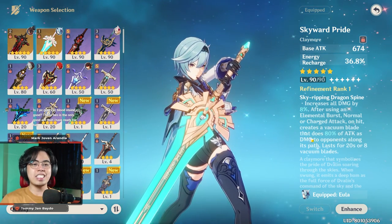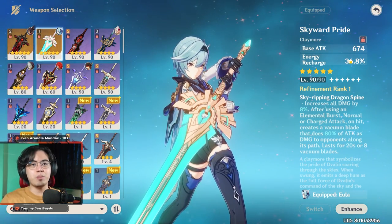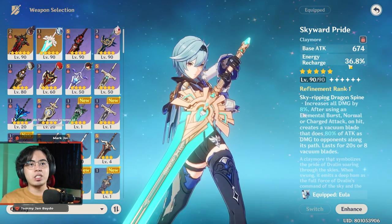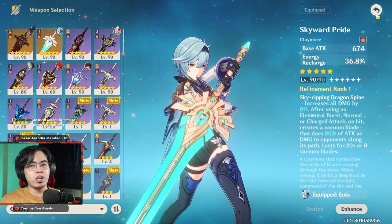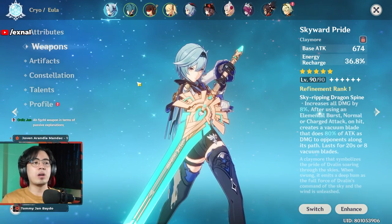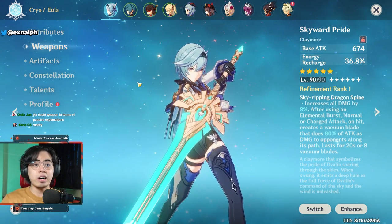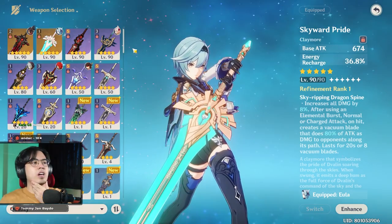For general gameplay and consistent damage, Skyward Pride is still my most recommended, because the passive damage is affected by physical damage bonus and it also provides energy recharge — which helps charge her burst. This is great for Eula since 80 energy is really hard to come by. I especially recommend Skyward Pride for hard content with long drawn-out fights like Spiral Abyss or events like the Twisted Realm.